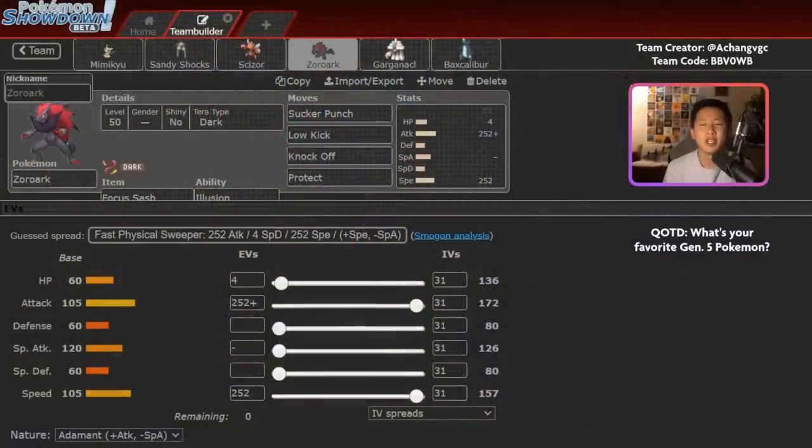First of all, a huge thank you to A-Chang VGC for building and sharing this team. They actually reached top 10 in the online ladder with this exact team, which I think is absolutely amazing. I've linked their Twitter down in the description below, as well as a rental and a paste if you want to try out the team yourself. Question of the day, inspired by us using Zoroark — I want to know what your favorite Gen 5 Pokemon is down in the comment section below.